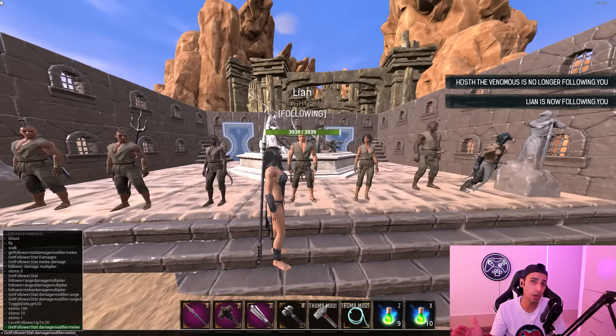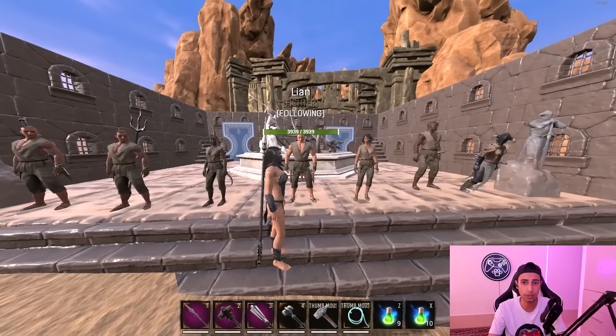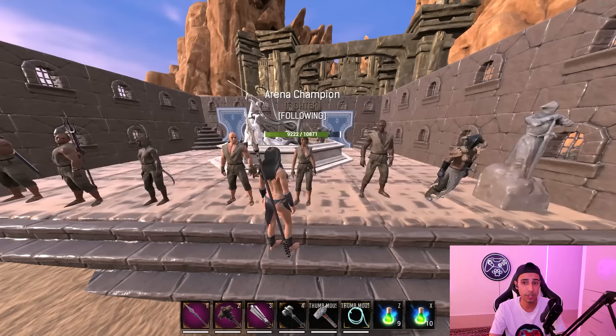All the HP bars are similar, around 3 to 4k HP. You can see The Lian's damage multiplier is 1.8, so The Lian is also not a thrall you're looking for. Now we're checking the Arena Champion — the strongest thrall in Exile Lands. The Arena Champion damage multiplier is 2.6, a little higher than the Berserker's 2.24, so it deals a lot of damage.